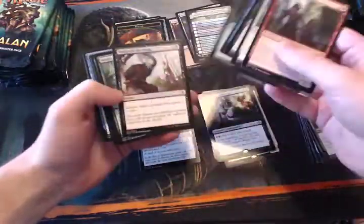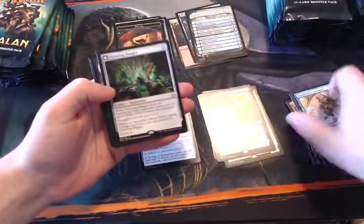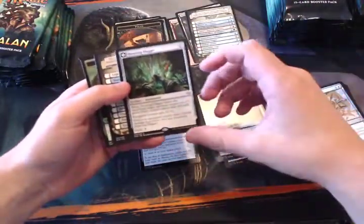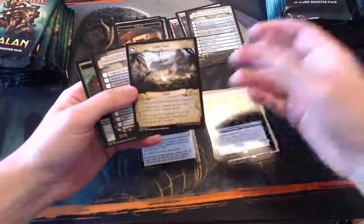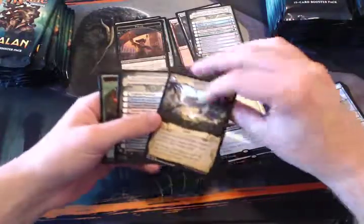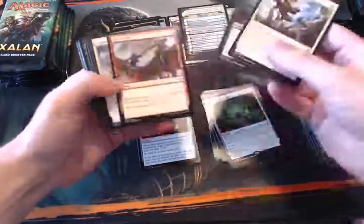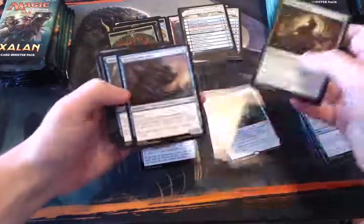The Cradle being in there is one of those cards in that cycle. They're all quite interesting — really powerful effects on the flip side, but it takes a lot to flip them. Dowsing Dagger is another example: you equip it to a creature, and when it deals damage to a player you get to transform it. On the land side you can tap it and add three mana of any color to your mana pool — so repeated Black Lotus, theoretically. The theme is these cards are super powerful flipped, but is it really worth it?